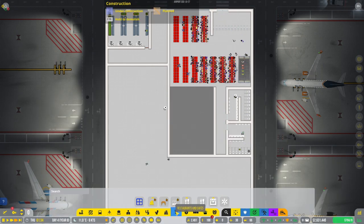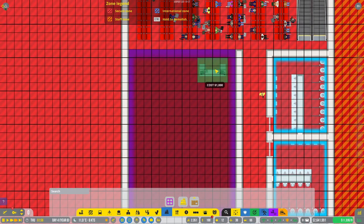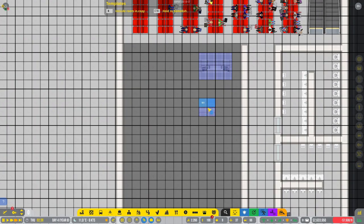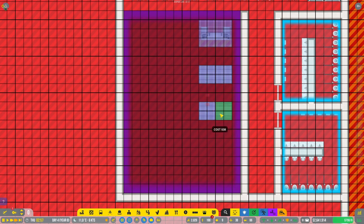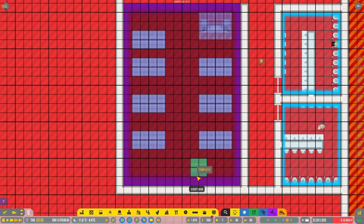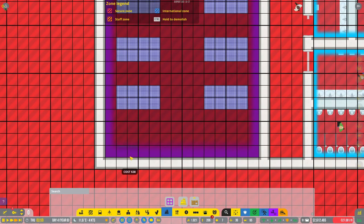We can do that — a shop counter, right here. Some nice shelves. Let's just copy that, go one down. Like that. And maybe some wall-mounted shelves down here.